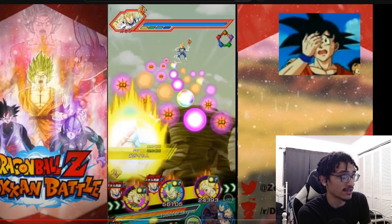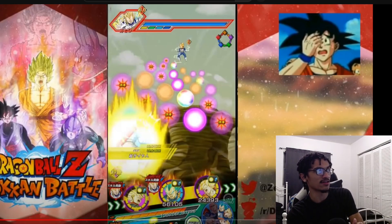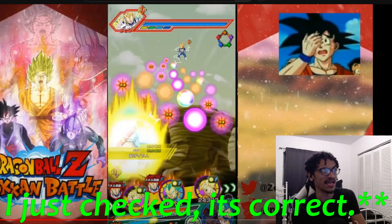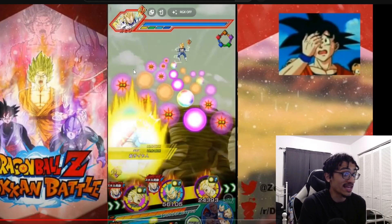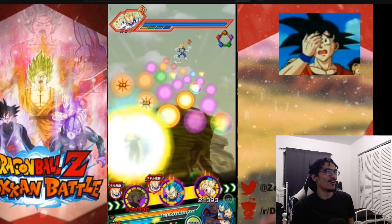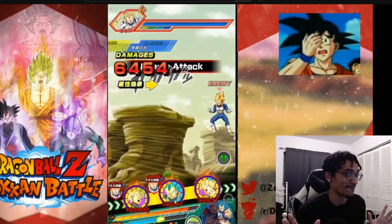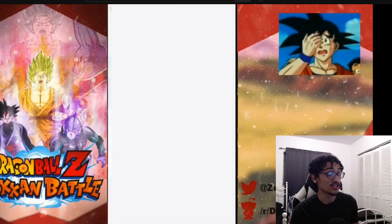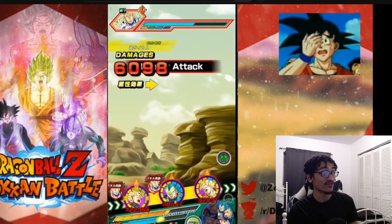He's getting 12 INT orbs on his rotation. 12 times 15 is about 180 - I believe that's 180 because this guy's getting 15% attack per INT key spear obtained, so he's getting 180% attack from collecting those 12 INT key spears. This is a nasty turn. That Trunks does a 722,000 attack stat - that's what 12 INT key spears on the field does.